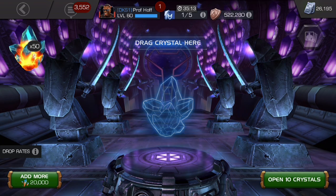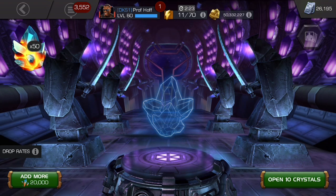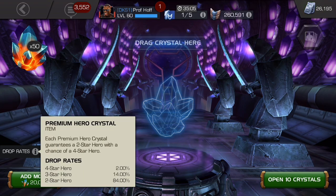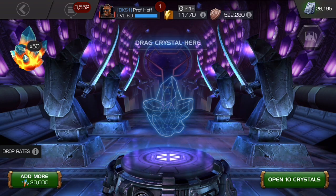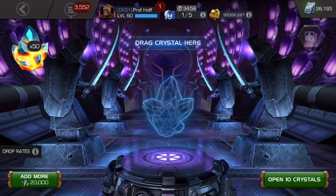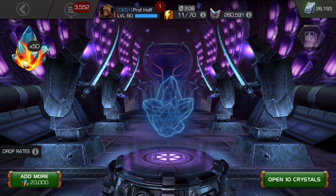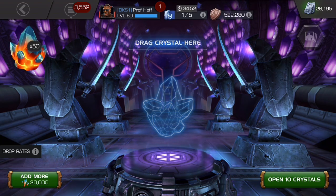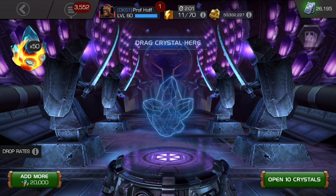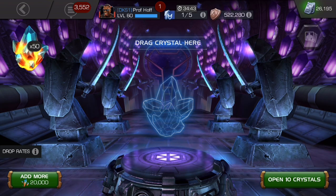We're always looking to get 2 to 3 four-stars out of these. The drop rates are 2%, so on average — even though each crystal is technically a coin flip independently of each other — you should get about 2 four-stars for every 100. As always, we're going to do 10 batches of 10. I've got 50 shard crystals that I've formed and also 50 complete crystals mostly from the 5-star featured arena.